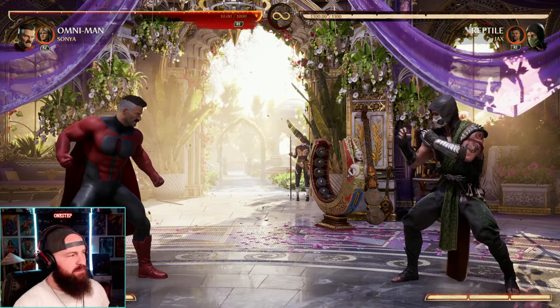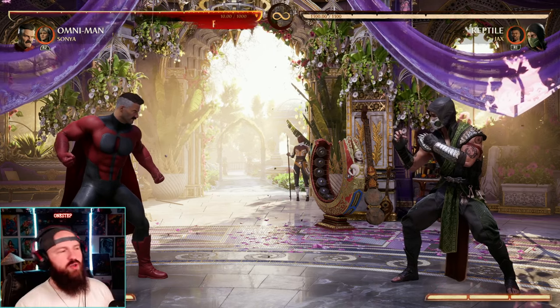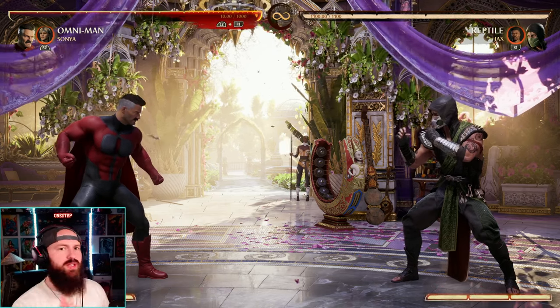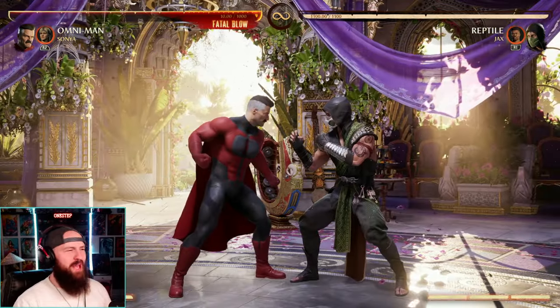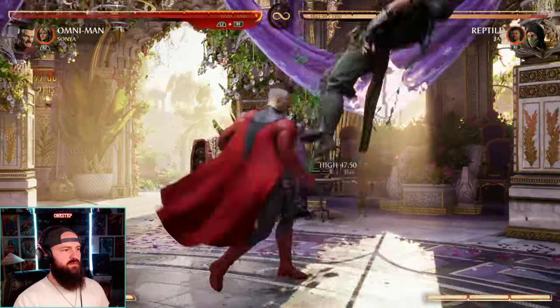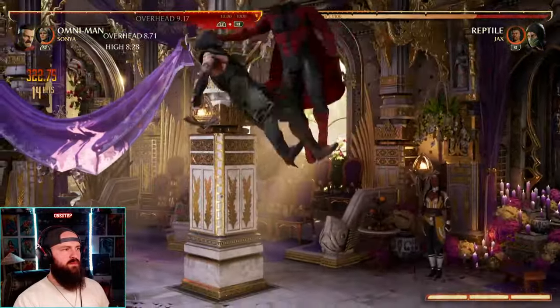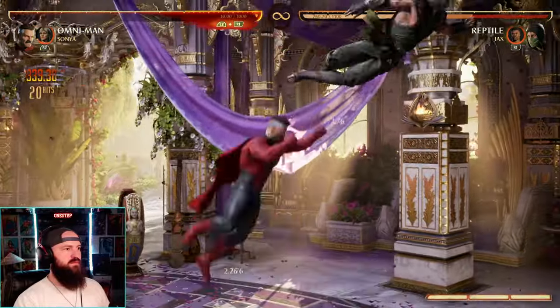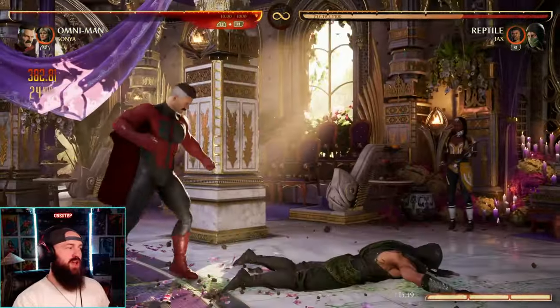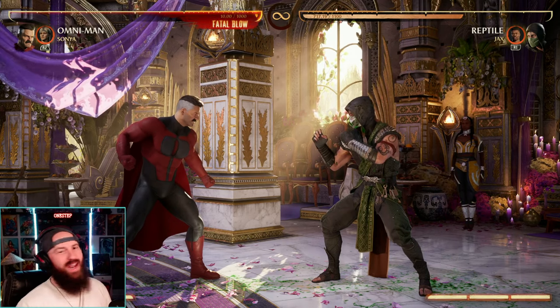Now obviously off of these simple examples you can extend these a lot. There's a lot more you could do with Sonya in the air besides just those two examples. Here's a really long example that has one cameo and one bar using Sonya. So 380 damage, one bar, one cameo — I'll take it.